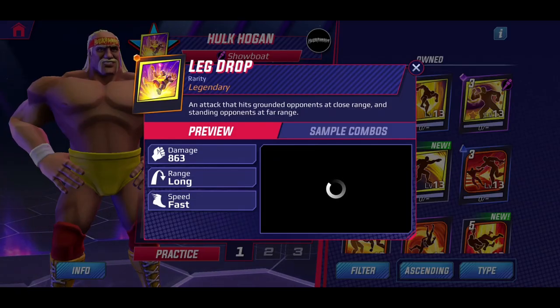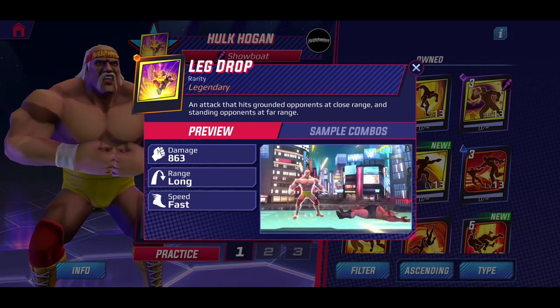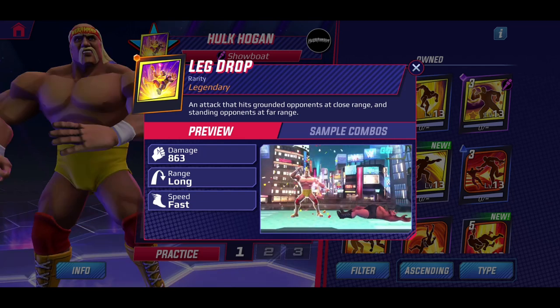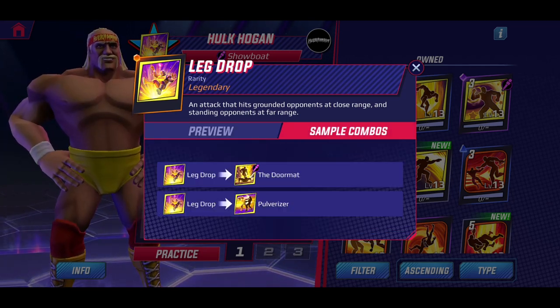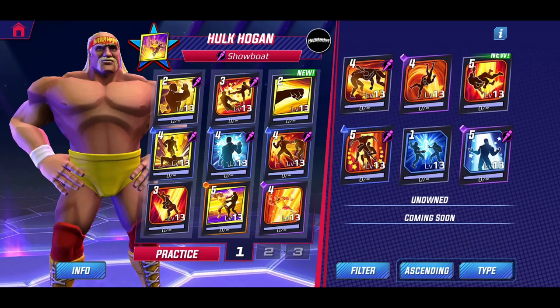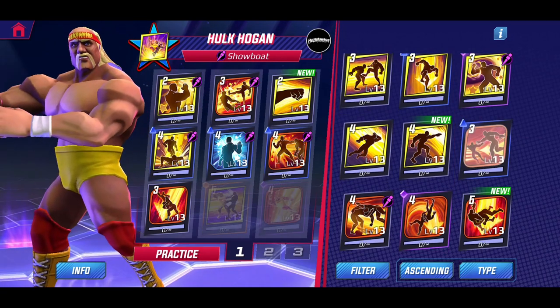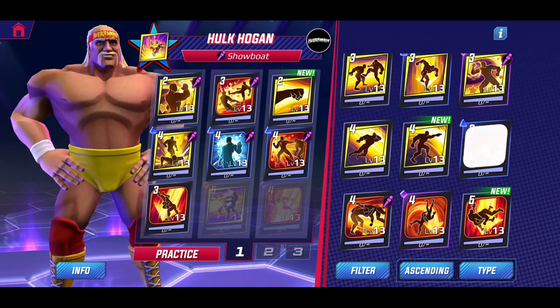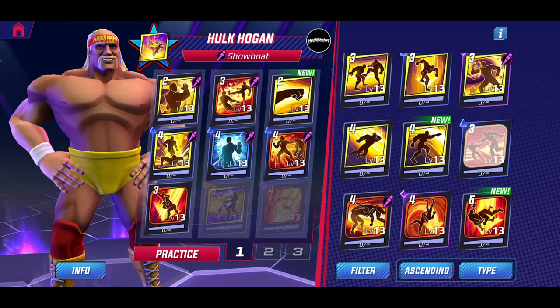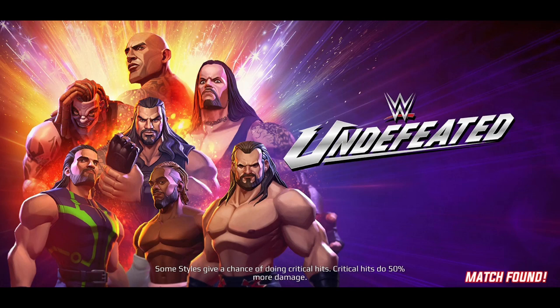And then of course there's the classic Leg Drop - an attack that hits grounded opponents at close range and standing opponents at far range. It's really long and fast. A simple combo is the Doormat and the Pulverizer. Let's go ahead and go to practice mode to take a look at what Hogan does in-game as far as combos and overall look.